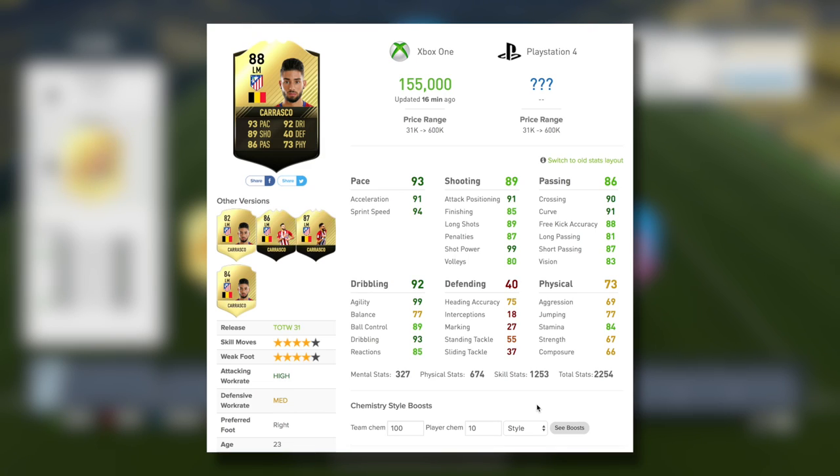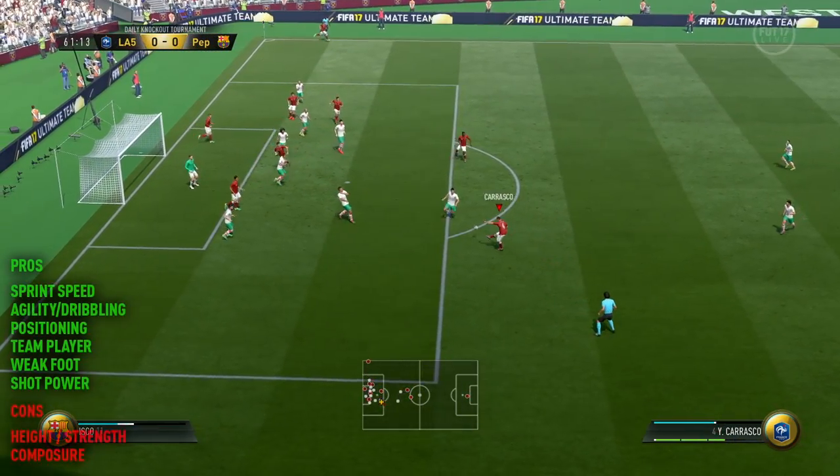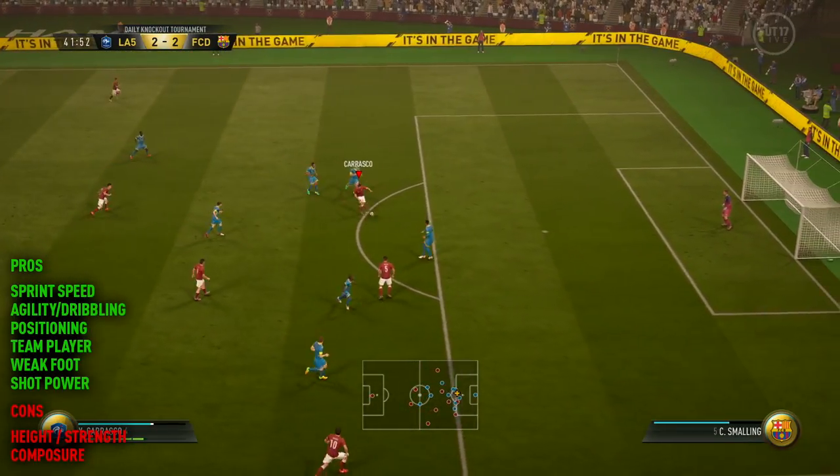Moving on into the in-game stats for the Belgian. This is his third special item and he's also received a ratings refresh upgrade too, so we're expecting some pretty decent stats in-game. Even on basic chemistry style, you've got the likes of 96 positioning and 90 finishing on this item. I decided today I was happy with the pace and the dribbling, so let's try and boost that shooting and also the physical — I wanted to see if boosting him up to 77 strength in-game would actually help.